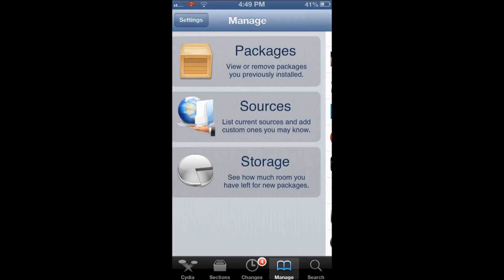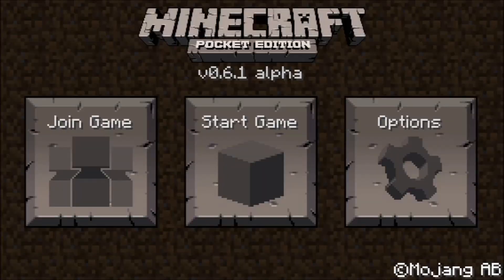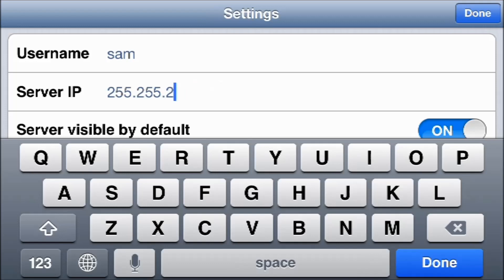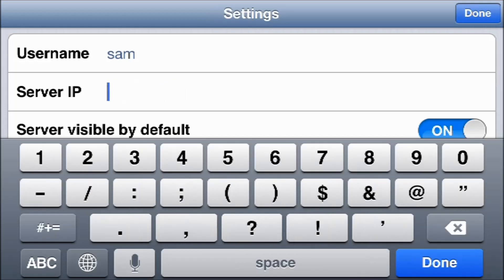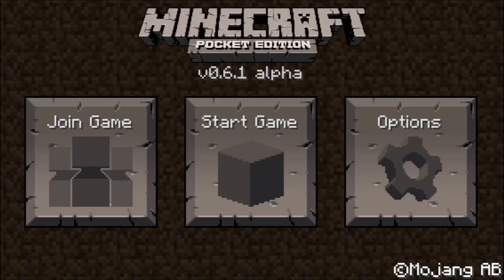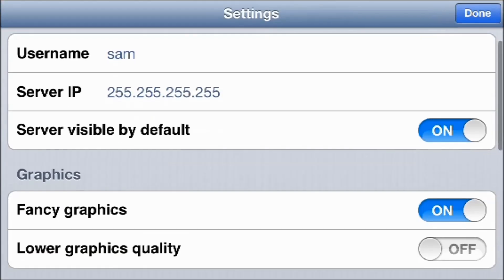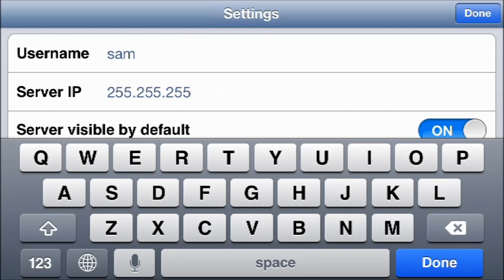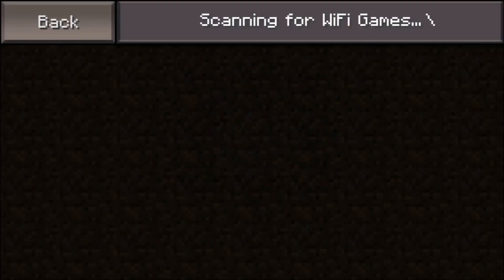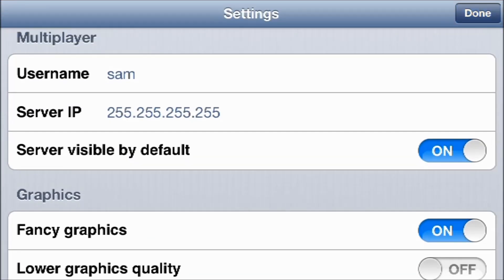All you have to do is exit out of your app and go back in, and what this will do is add another setting to your options — there is an IP setting right here. All you can do is type in an IP that you know. Then you can hit Join Game and that server will pop up.